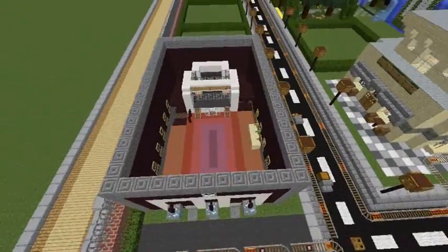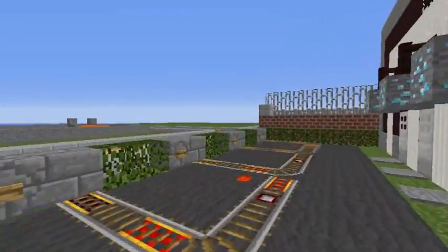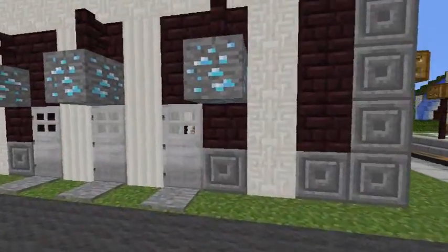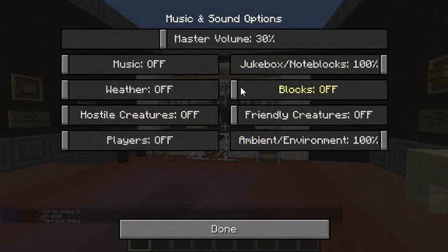The theater. I don't know if anyone's seen the theater yet, but this is Dallas's creation. I did a little redstoning around here, like the switch track and whatever. But essentially this is Dallas's creation. I'm just going to turn on the block sound effects here. There we go.